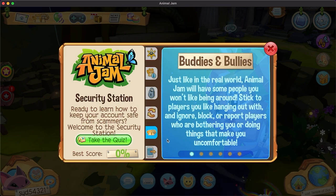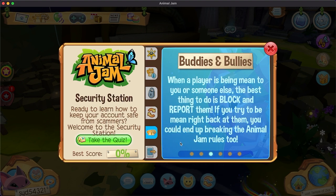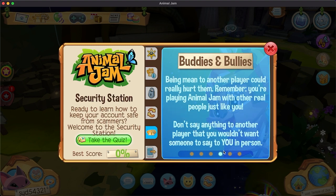Buddies and bullies: just like in the real world, Animal Jam will have some people you won't like being around. Stick with players you like to hang out with, and block or report anyone bothering you or doing things that make you uncomfortable. Sometimes when hanging out with friends or other people online, you'll run into a red flag — things that make you feel suspicious, uncomfortable, or unsafe. Even a friend can do something that's a red flag. I try not to do red flags at all, and if I do, I apologize a lot.